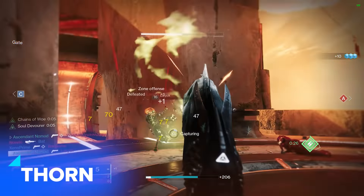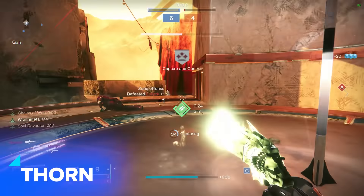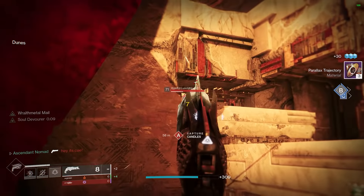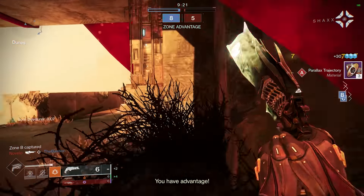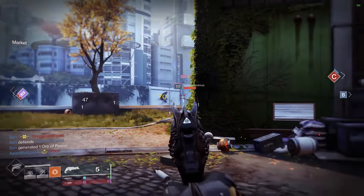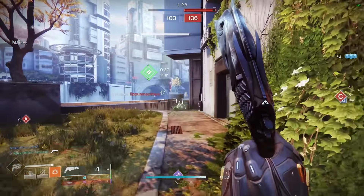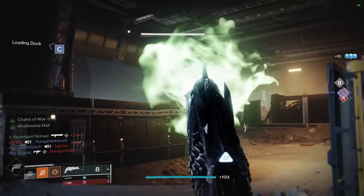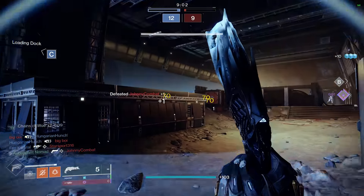Thorn, 140rpm hand cannon. Kill the man, suck the orb, get the hive juice to kill the man harder. Two tap potential with Soul Devourer — a really, really well balanced weapon. Its conversion from a 150rpm to a 140rpm means that its stat package is a little down compared to other 140rpm exotics, and as a result it doesn't feel as crispy. But it's still wonderfully baked and very lethal.